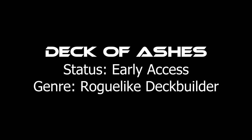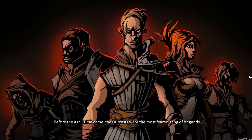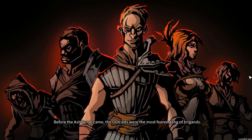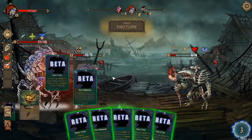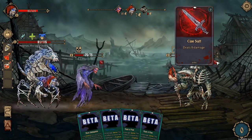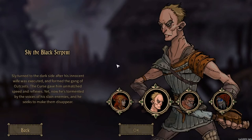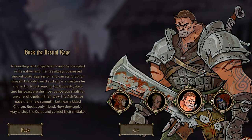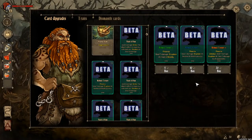Number 6 is Deck of Ashes, a roguelike deck builder. Let's talk about the feature the game is named after. Normally in roguelike deck builders, if you run out of cards to draw you just take your discard pile and draw from that. Here, instead you have to pay health to get cards back from the ash bag — essentially the discard pile — which changes how you play. Some cards also have special mechanics that only work when they're in the ash deck. The game has four characters, I have Let's Plays for three of them, and each character has very different mechanics.